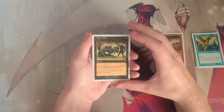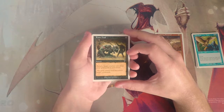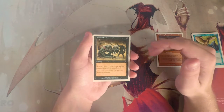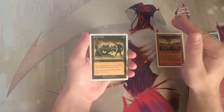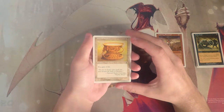Raise Dead is a sorcery for one black — return target creature card from your graveyard to your hand. It's a pretty classic card, great, cheap, and easy to use. It obviously pulls back hopefully a very powerful creature from your graveyard. Not necessarily first pick, but if I was in black I would like it.